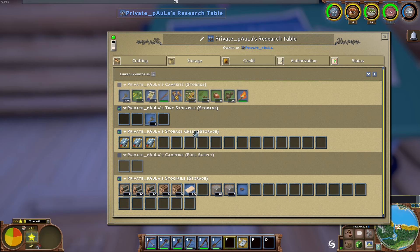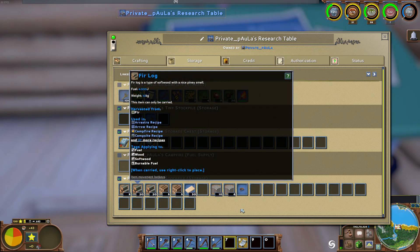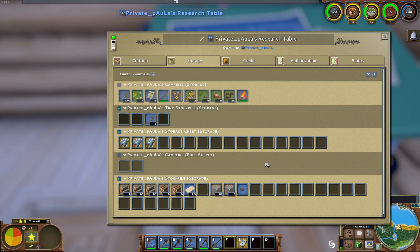You will need storage. It is very advisable to have a storage chest and a regular stockpile, because you will need different materials for the research — like stones, wooden logs, and whatnot — and the research table needs somewhere it can pull from.